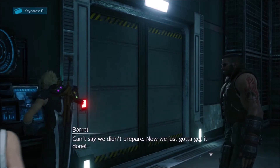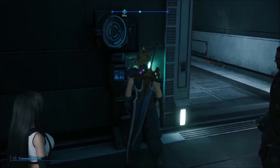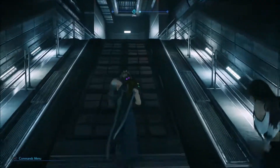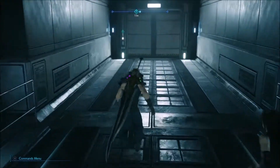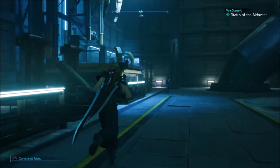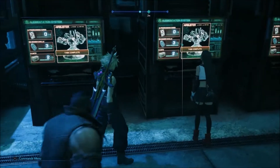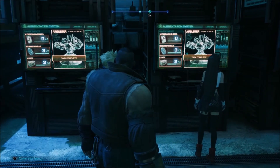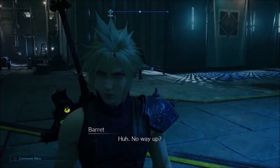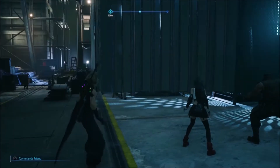Once we get here, go to the right. Run up through the door and open it. There will be a fight, then some dialogue about the different bosses and the debuffs you applied. You want to go near Barret.